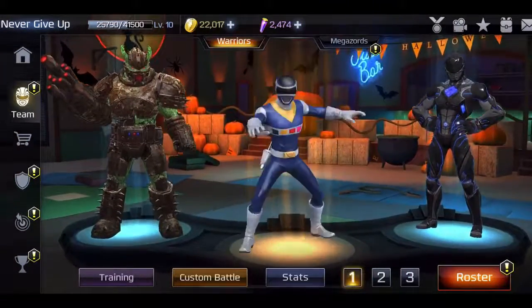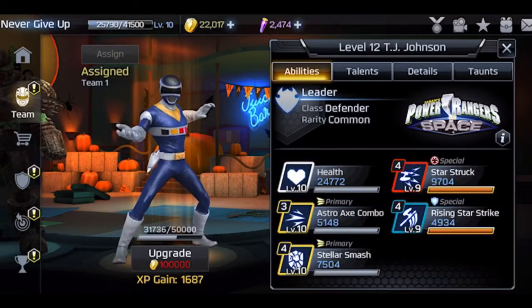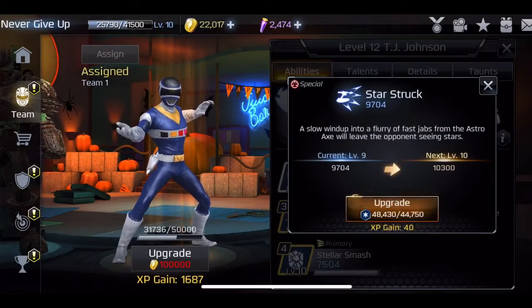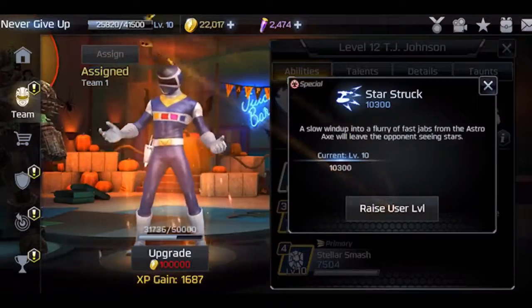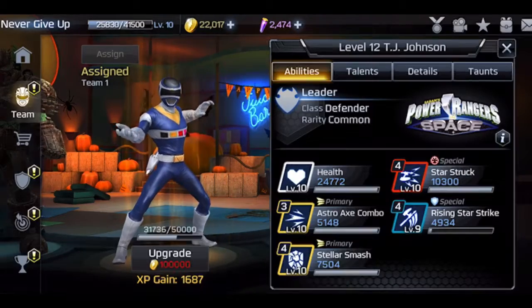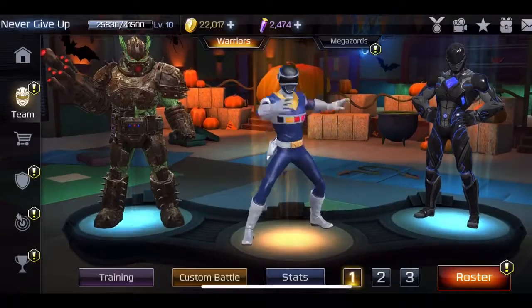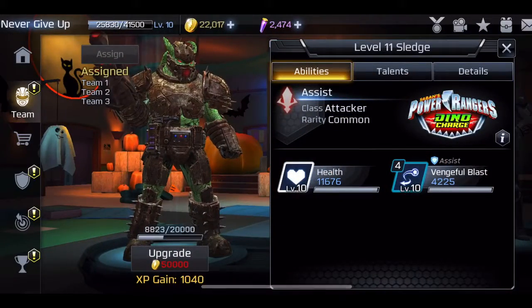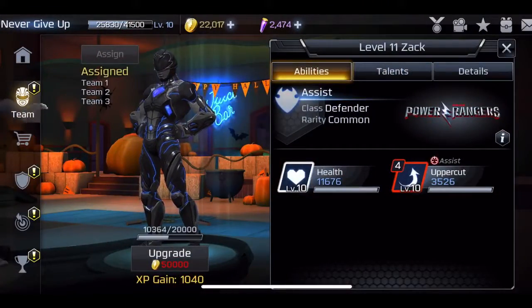So what we have here is TJ Johnson, the Space Blue Ranger, and we see that TJ has an upgrade available. Let's go ahead and upgrade - it's a Starstruck, giving off 10,300 worth of damage. For my team you can see I have the leader TJ Johnson, I also have Sledge at level 11, and Movie Zack at level 11 as well.